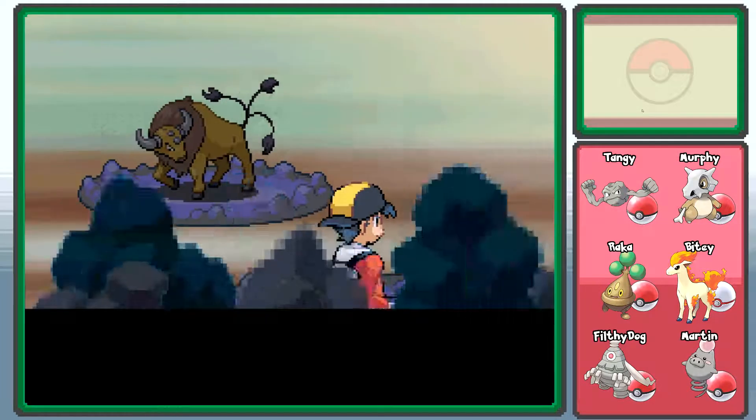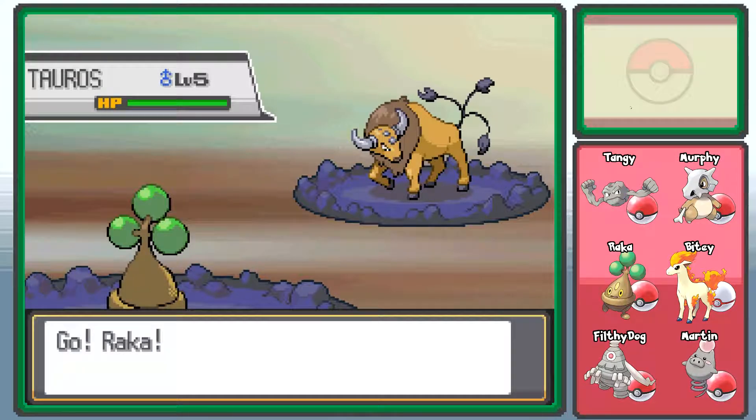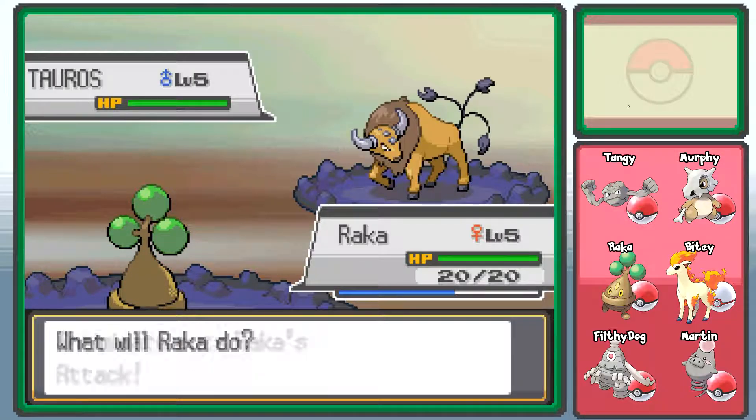Oh, there are Pokemon in this — brilliant! Ruins of Alpha, who have we got? We've got a Taurus! Excellent... that's useless. God damn it. That's really bad.